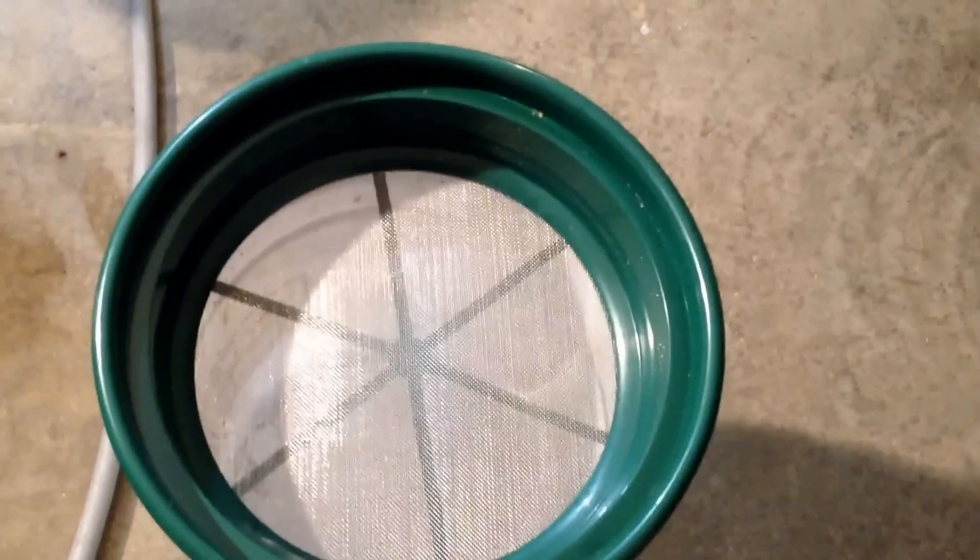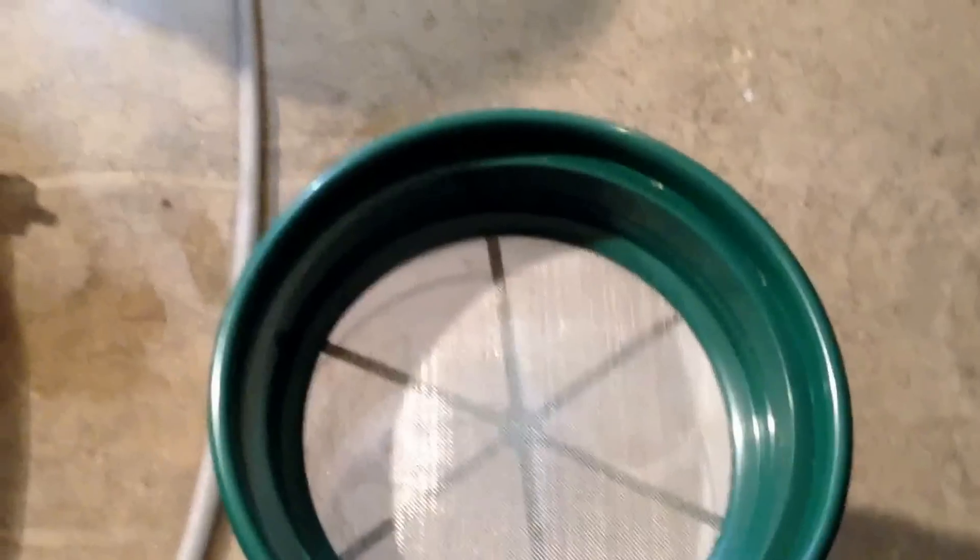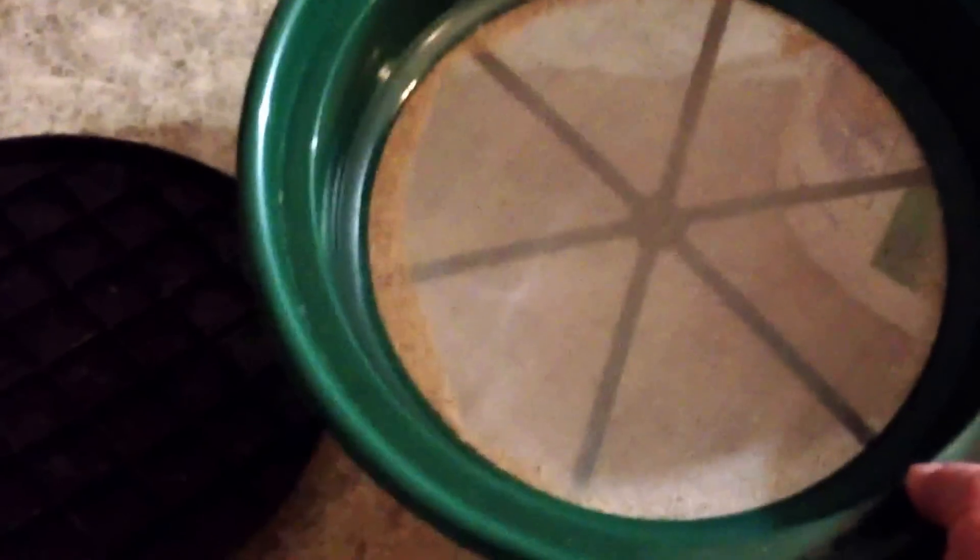But that's what you want to do — keep classifying it down. To get your fine gold, I have the 20 mesh, then I'll go to 30 mesh, which is 30 holes per inch, and then I'll classify it down again to 100 mesh for even finer material.